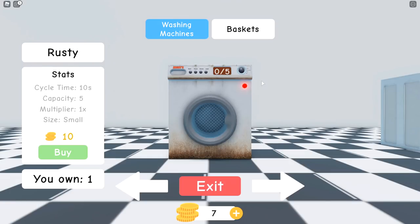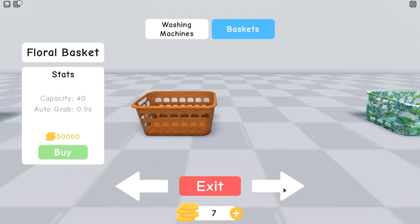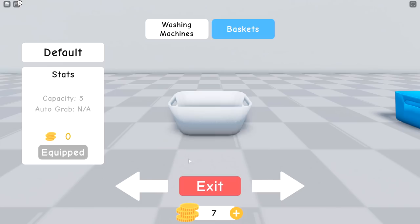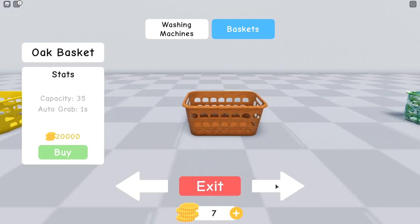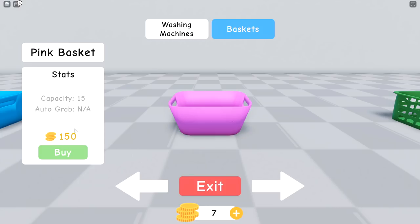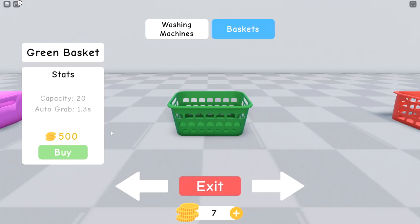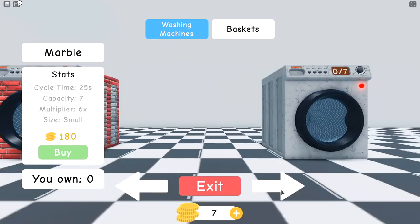Over here we have the shop where you go ahead and upgrade your washing machines as well as your baskets. For the most part the baskets don't really increase in size — they increase in capacity but the model just gets retextured. Some of them in the beginning, up until the 150-coin one, don't give an auto-grab ability, but the later ones do. Not sure what that means but I definitely want to find out.